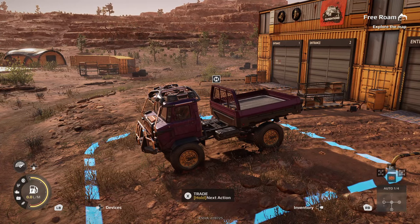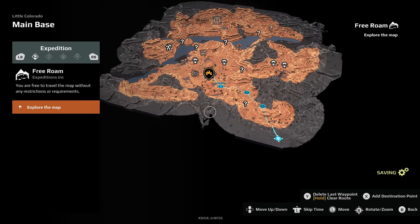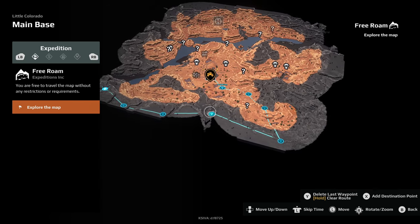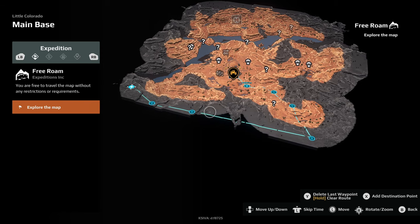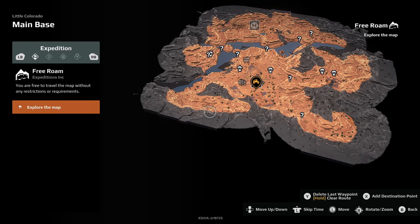Last but definitely not least, when placing waypoints you'll see at the bottom right options to delete the last waypoint, hold to clear the route, and add a destination point. But you can also remove waypoints from the middle of a path — the game doesn't tell you this anywhere. Just hover over a waypoint and press the button you use to add destination points (X on Xbox controller) and it will remove that specific one from the middle of the path, so you don't have to keep deleting everything before it.